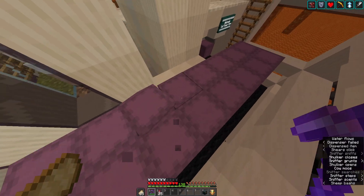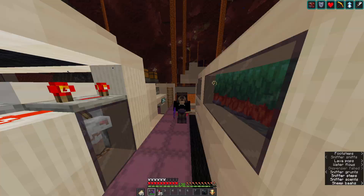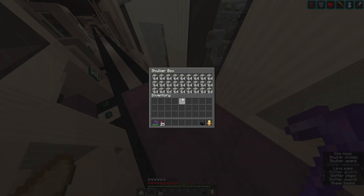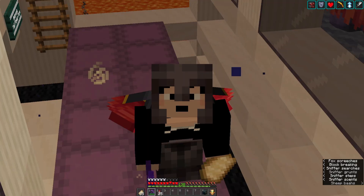I managed to get myself a shulker box of each color of wool, so I consider this a massive success. But these aren't the only color blocks I can make in order to increase the colors in my base. There's also something known as terracotta.